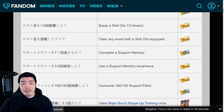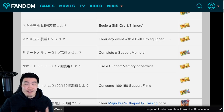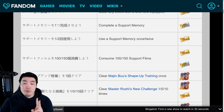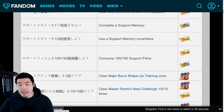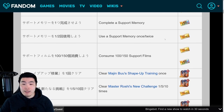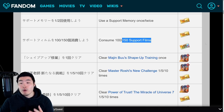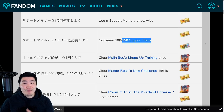The next mission is clear any event with a skill orb equipped, which gets you 1 more ticket. Then there are 2 missions for using support memory: you'll get 1 ticket for using a support memory once, and another ticket for using a support memory twice. After that, consume 100 support films for 1 more ticket, and if you consume 150 support films, you'll get 1 of the rainbow tickets, which is for summoning on the LR banners.